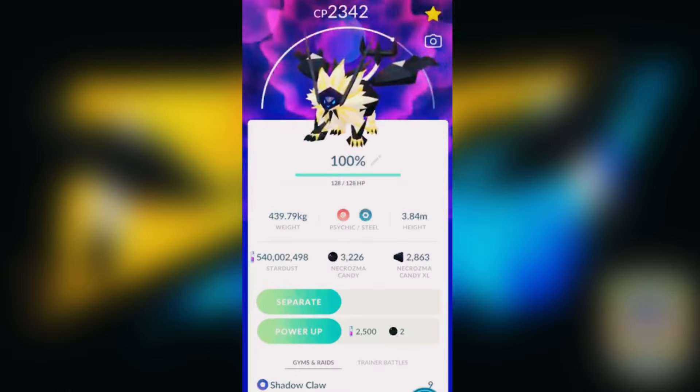Fusion will retain Necrozma's IV sets so make sure you find a good IV Necrozma. It will remain in fused stage till we separate them in game. We can get shiny Necrozma from these raids with 1 in 20 shiny odds. It is not good in Ultra League but is a top meta pick in Master League PvP. Also in PvE, it is the number 1 ghost type raid attacker currently in the game and also among the top 20 psychic type raid attackers, so don't miss it.